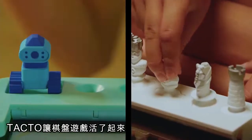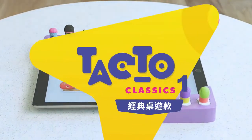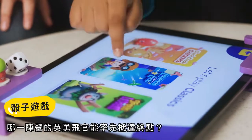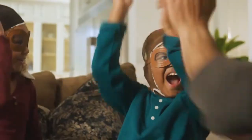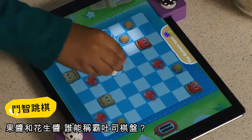Bring board games alive with TACTO Classics. Fly your fighters to the finish in Legends of Ludo. Pick peanut butters and jellies in Check Check Checkers.